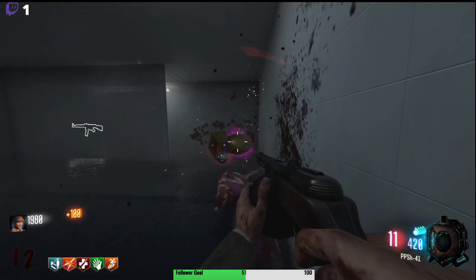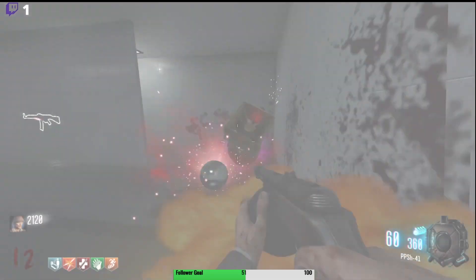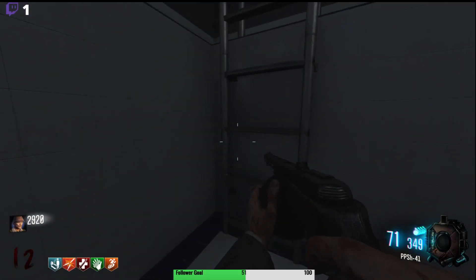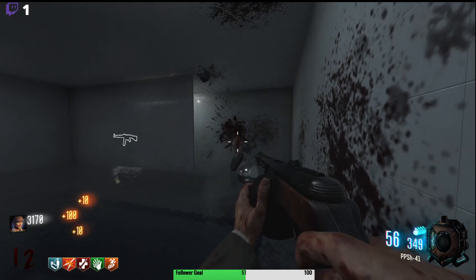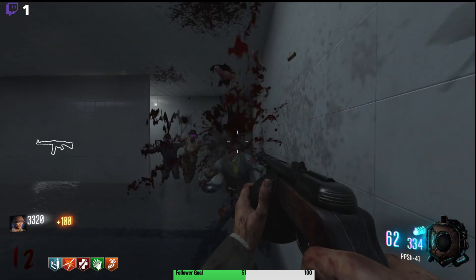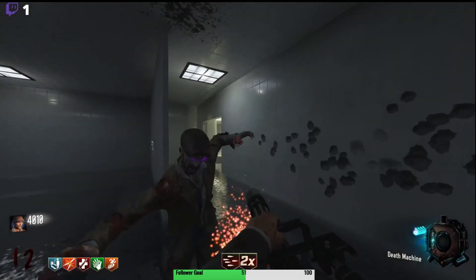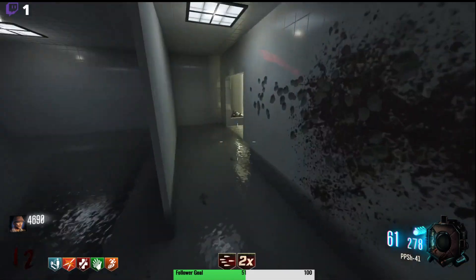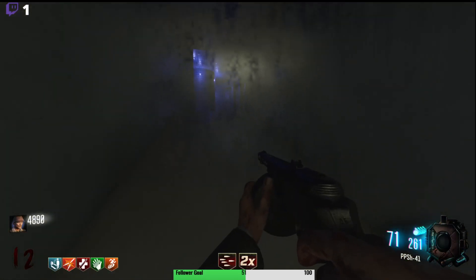Oh my god they're fast — this PPSH is not doing damage, what the hell! I think I'll get the other gun instead, let's look at that one down here. There's a trick song — a little dolphin in the floor, that's it. Why do we always get this stupid Death Machine? How can we get some perks? I think that's everything in here, let's keep moving. We can't buy this?